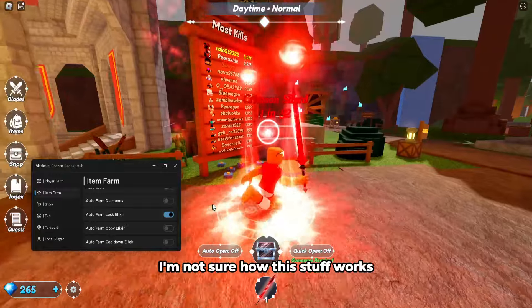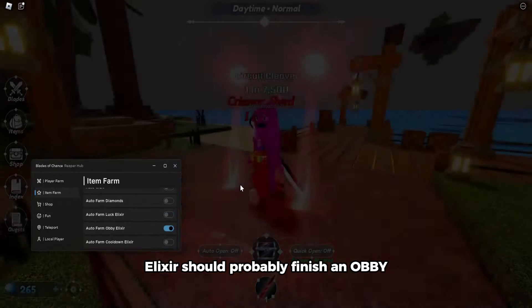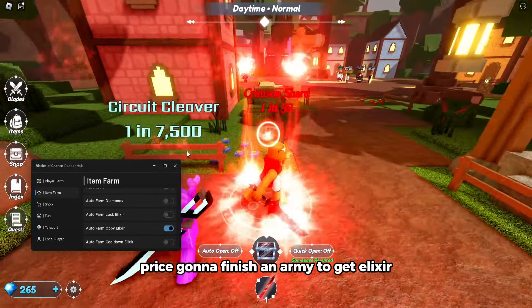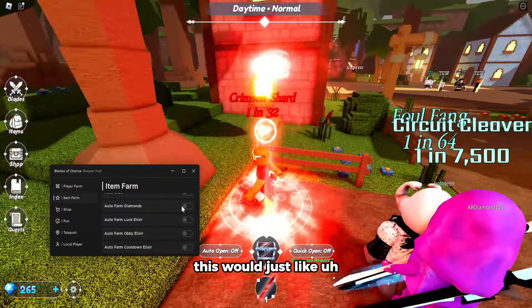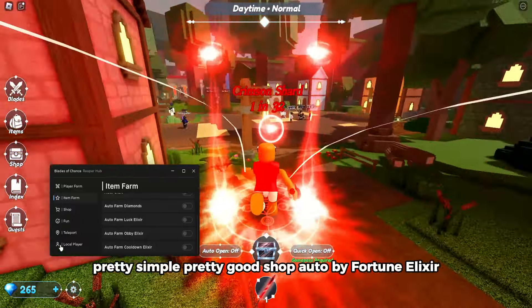Auto farm luck elixir — I'm not sure exactly how this works since I don't play this game very often. Auto farm obby elixir will probably finish an obby to get elixir. Auto farm cooldown elixir will just wait for the cooldown to be done to get more elixir from the obby.